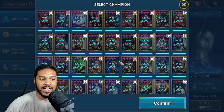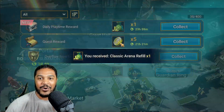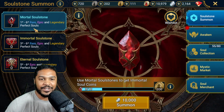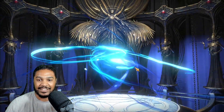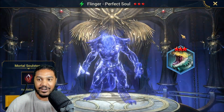Thank you guys for staying with me. Let me pop in some food really quickly. Let's go ahead and try her out — I hope she does well. I should probably pop these soul stones for you too. Can we get something crazy? Can we get a legendary? Probably not — three-star Flinger. That's garbage.